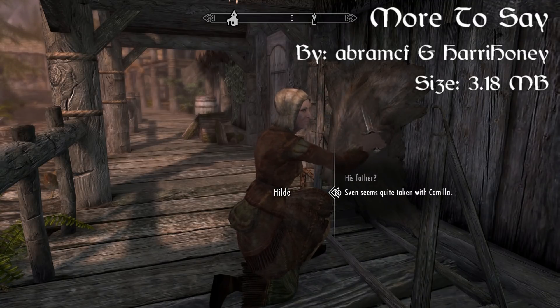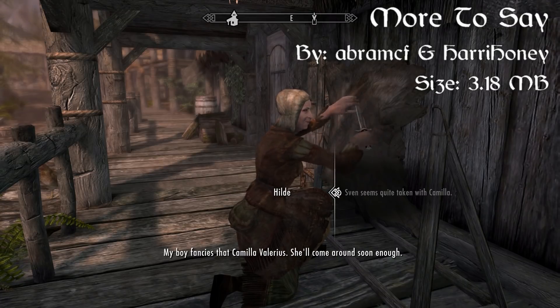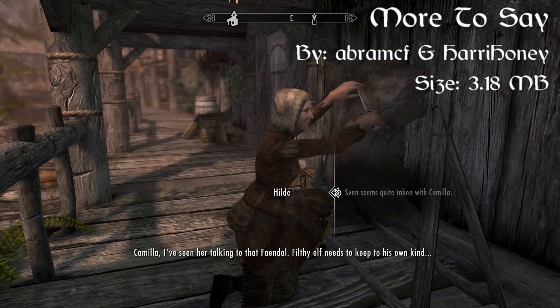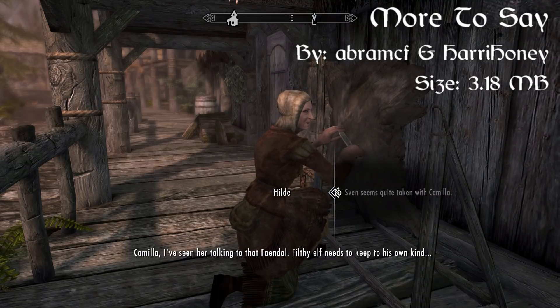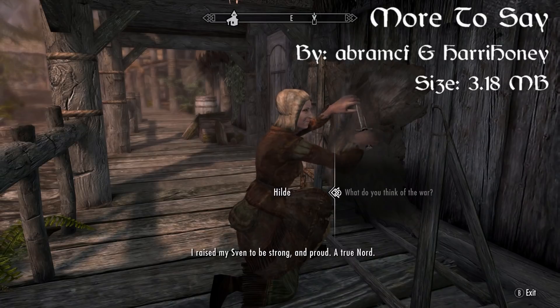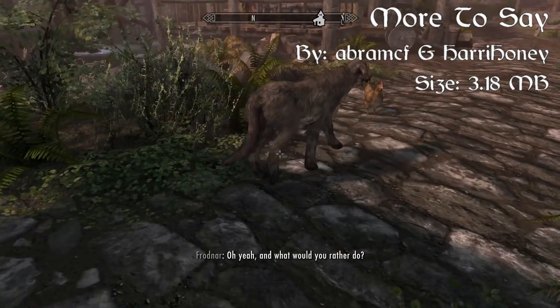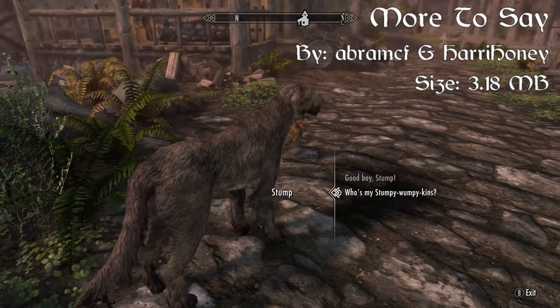Some of the features include miscellaneous dialogue with the Riverwood NPCs, fully voiced using the original game files. The player can also repair the relationship with Sven or Faendal after the Lovely Letter mini-quest is completed, meaning that you'll be able to have either Sven or Faendal — whichever one you want — at any given time during one playthrough. You won't have to actually restart the entire game to get a different follower.